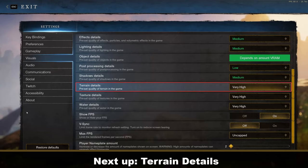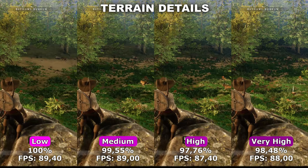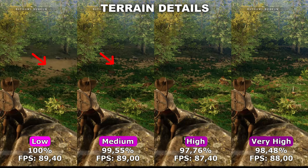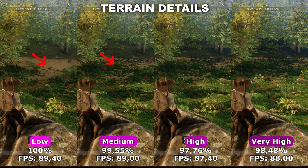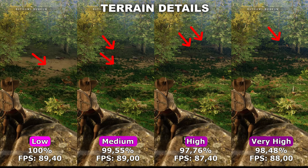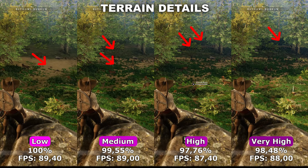Next up, we got terrain details. Terrain details controls the amount of details in the terrain and therefore the amount of foliage you'll be able to see while you're running around. As you can see between low and medium, we have a clear difference in how far away the different foliage will actually load in on the ground. Between medium and high, you have to look even further out to see the difference, and between high and very high, you have to look all the way to the furthest distance to notice any difference. The biggest quality difference will be between low and medium.